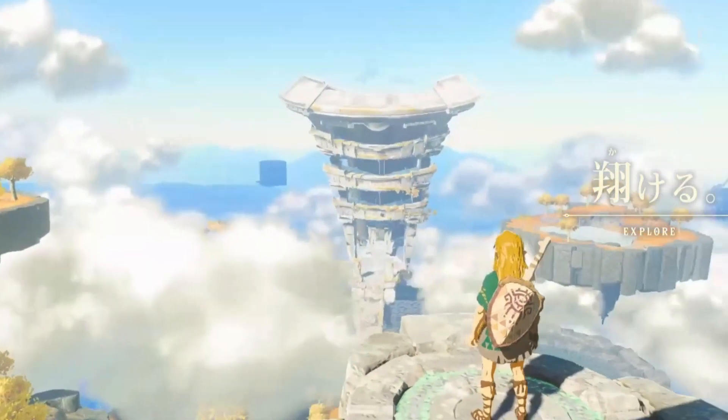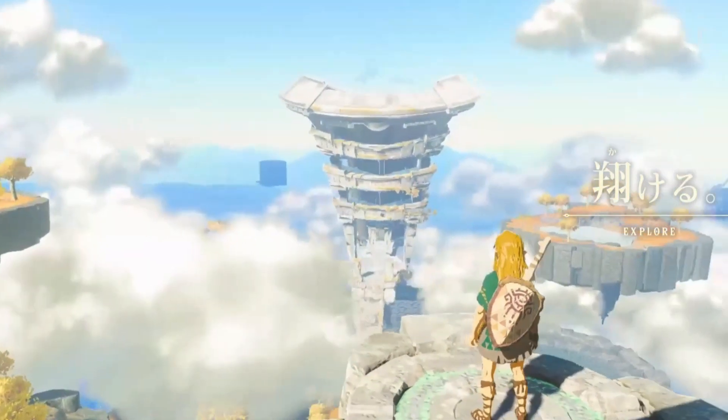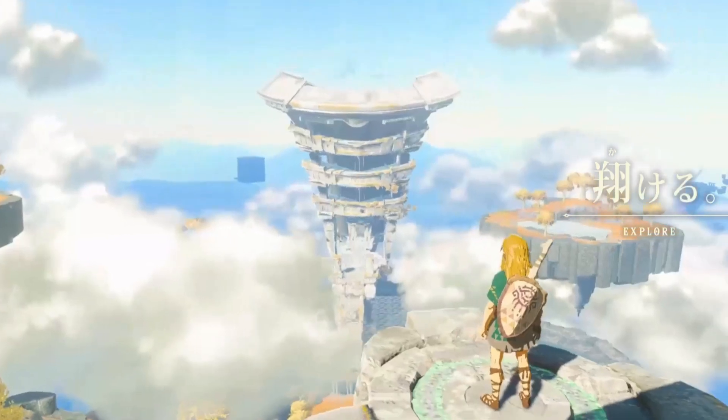Starting the new footage here — we get a good look at what we think is a dungeon from the game, potentially some sort of temple or something like that. We also get a good look at the cube in the background that's been in a lot of the previous trailers. A lot of people speculate that it's the labyrinth from Breath of the Wild that's just been raised up into the sky.